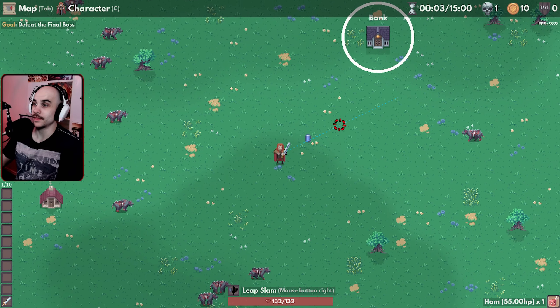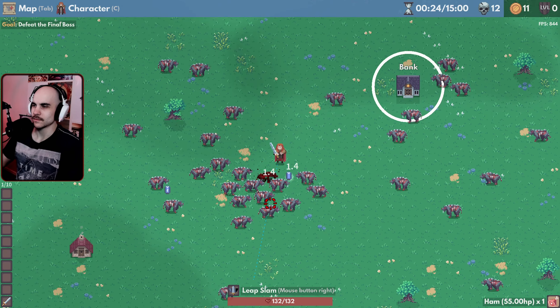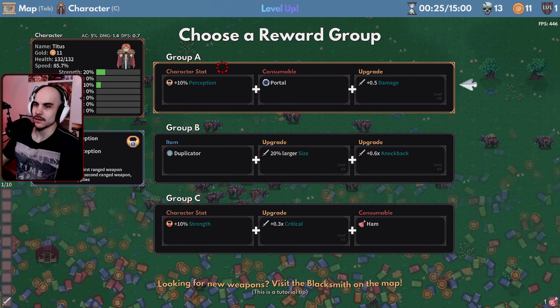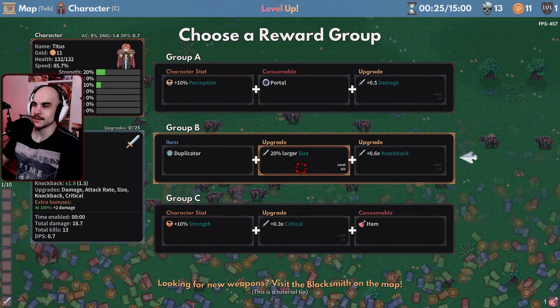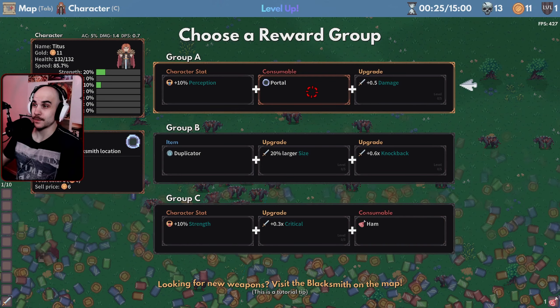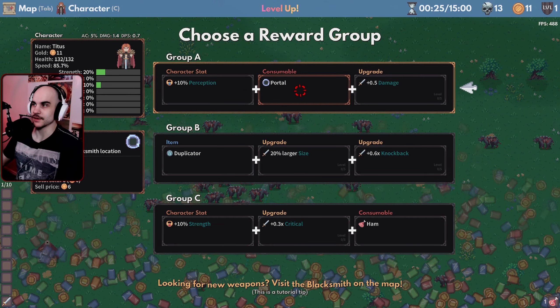Ooh, that feels pretty good. So there's a bank, blacksmith farm, and gold. The range is really short on this. So we gotta choose a reward group. I think we go for the group portal — jump to blacksmith location. Oh, that's very interesting. Let's pick this one.